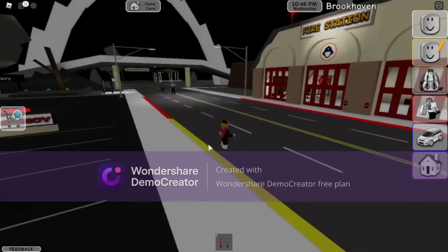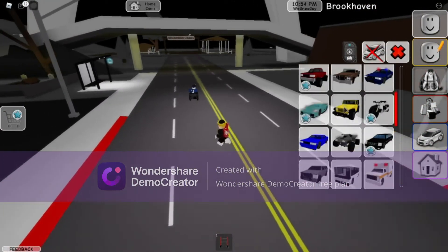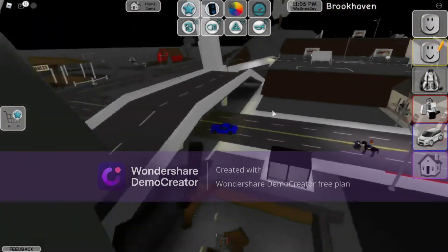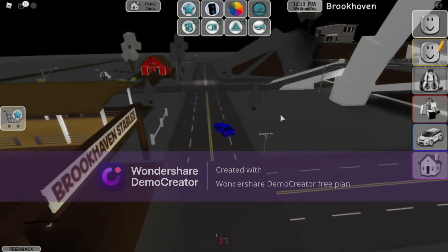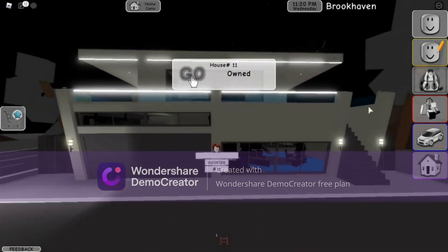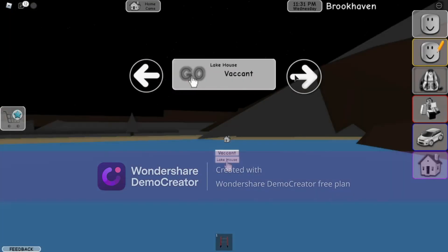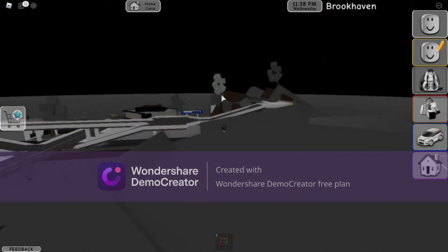Let's go to the last secret base. It's a pretty empty one but a great one because it's far away, so we need our car. Let's go find it. There's a house on a hill — let's see if you can find it. Okay, I think it's right here.